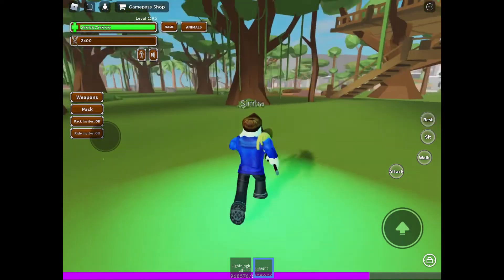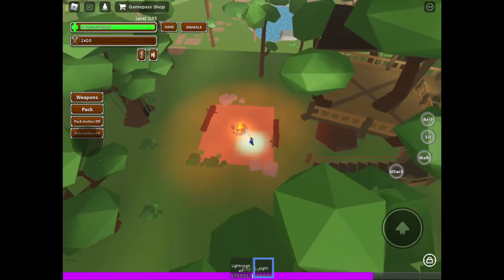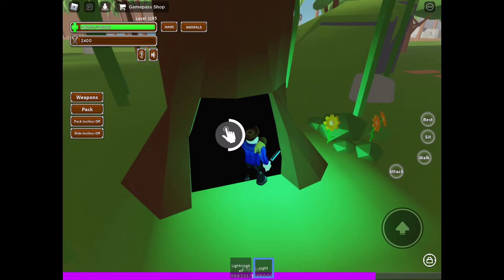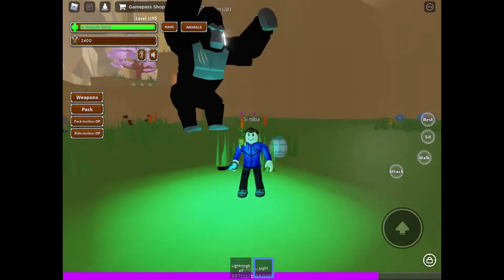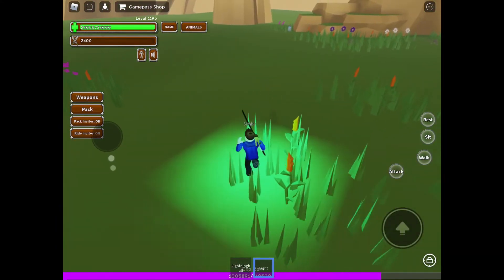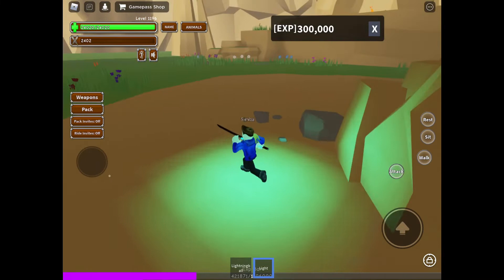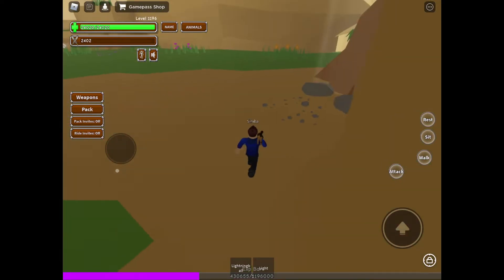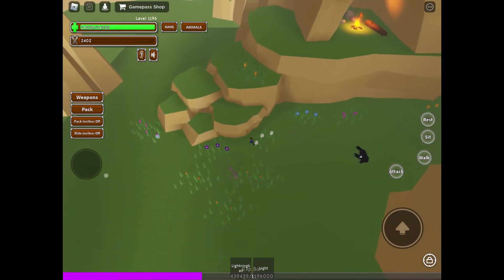I'm already at my next secret. See these trees? Normal. One looks weird. See these campfires? Right here where these bushes are, go right here and you'll see that tree. Press this button and you're at this secret area. There's Easter eggs everywhere, and there's a 3% chance to get a secret creature.